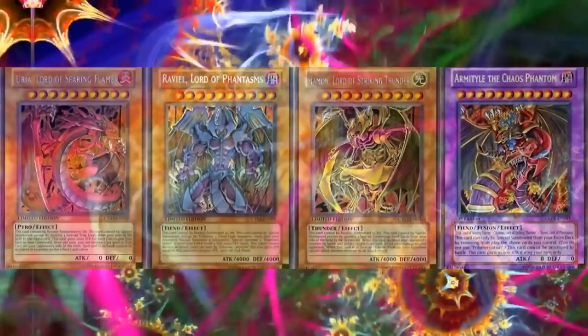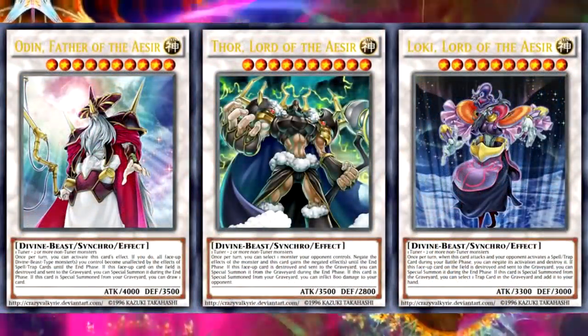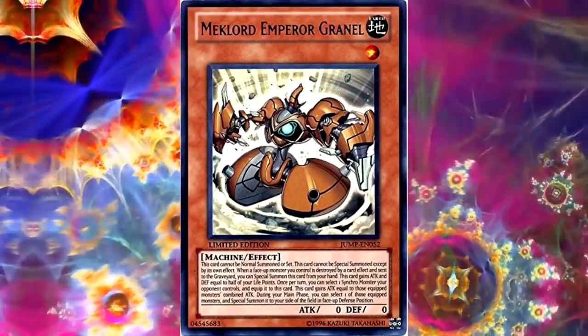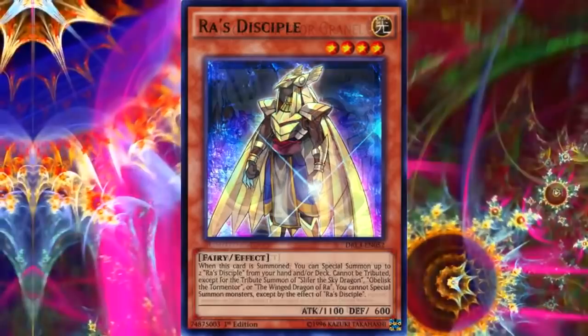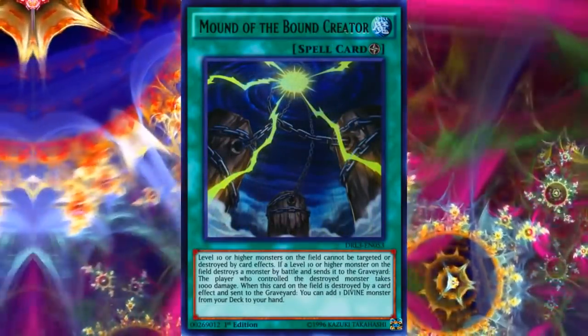We have the Sacred Beasts, the Wicked Gods, the Nordic Gods, the Mech Lords to a degree. And even further than that, Konami makes specific cards to help with the God's summons, like Ra's Disciple, and if you actually get them out, Mound of the Bound Creator. What do they all have in common? They were cards that people would fear in the anime that no one uses competitively.